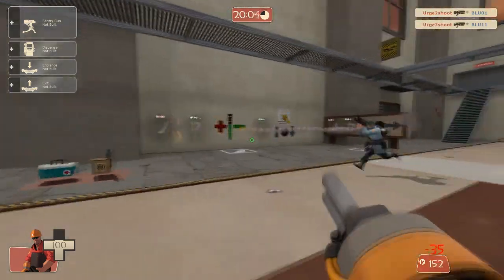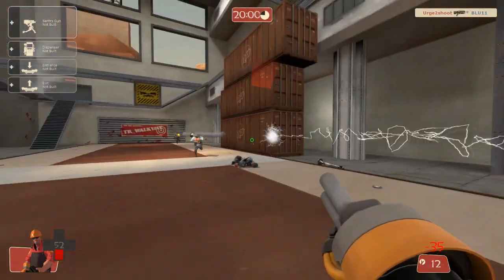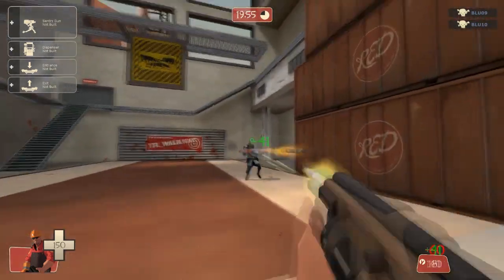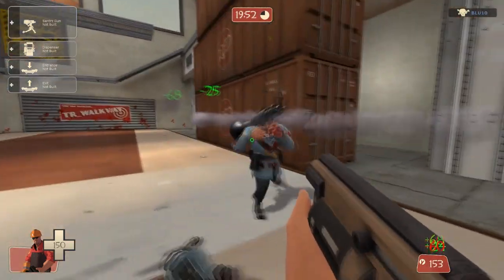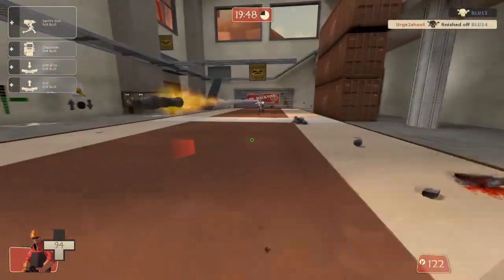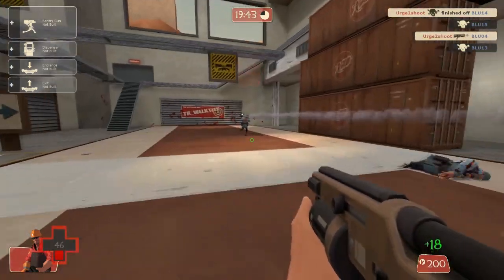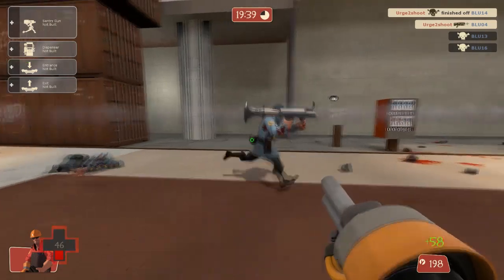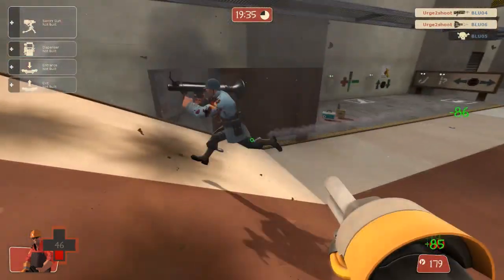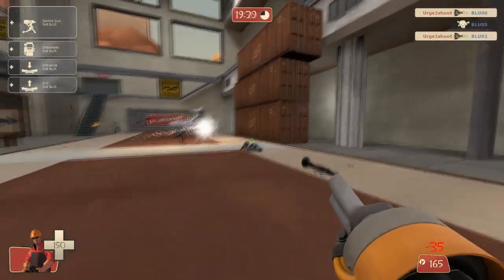What the Widowmaker does is it costs 60 metal to shoot it once, but it has no reload time or anything. Whatever damage you do to the enemy, you get it back as metal. So if you do 65 damage, you'll have 5 more metal than you had before. It's pretty good if you can get more than 60 damage off each shot so you won't be losing metal.